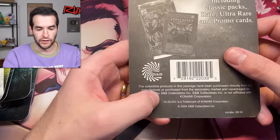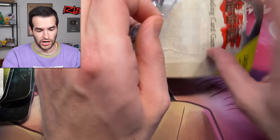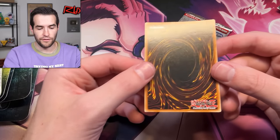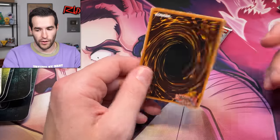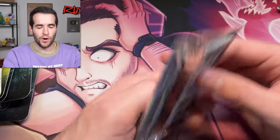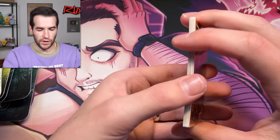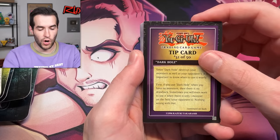Opening a Dark Beginning third-party blister — also SMB Collectibles, packaged by the same people. This one is actually still sealed, which is shocking. Got a promo in there — I'm going to guess Dark Magician Girl from Rise of Destiny... okay, Sphinx. Should have known! Dark Beginning One — can you give us a Blue Eyes or a Dark Magician? Let's see what we can get.